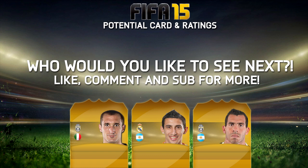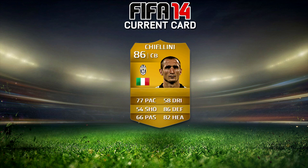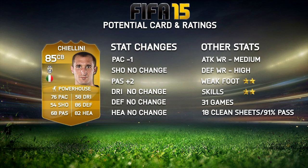Let's jump into the first player and we're going to start off with Chiellini. This is his current card on FIFA 14: 86 rated, 77 pace, 86 defending and 82 heading being his key stats. He's a centre-back for Juventus and it's a really good card — very cheap, very affordable, and good for Hybrids because he's got some fantastic perfect links.